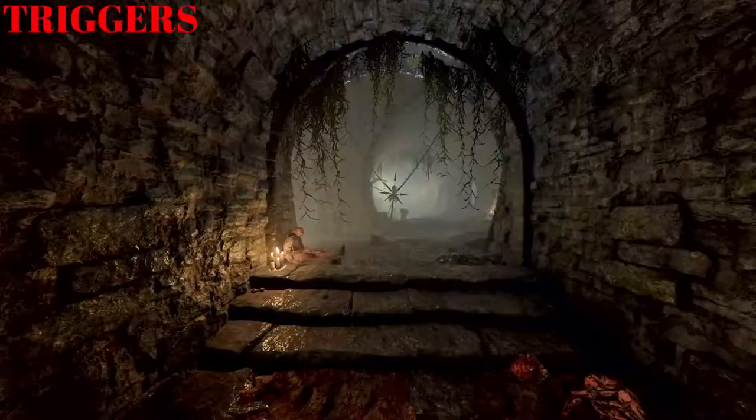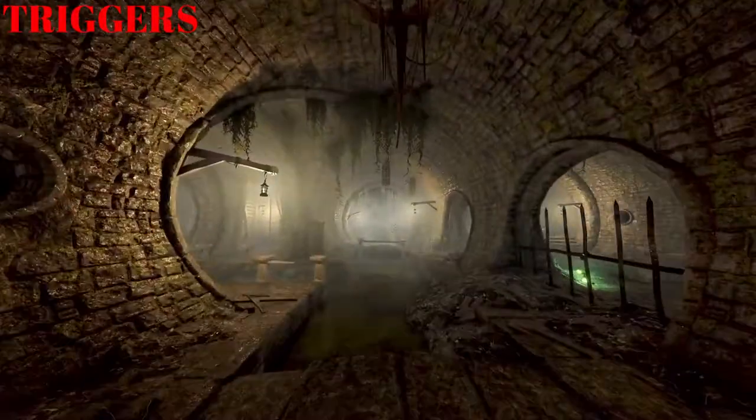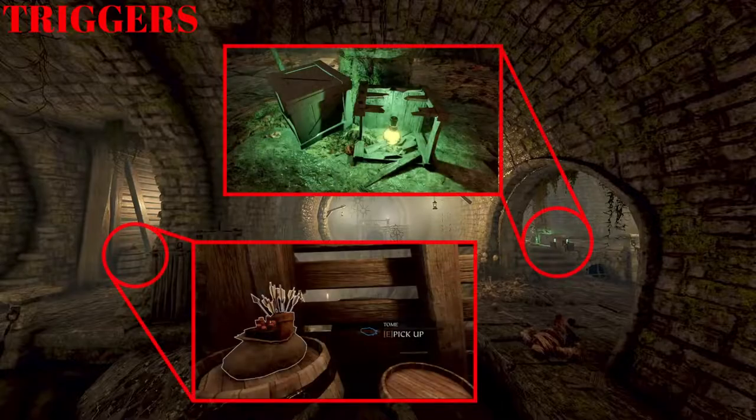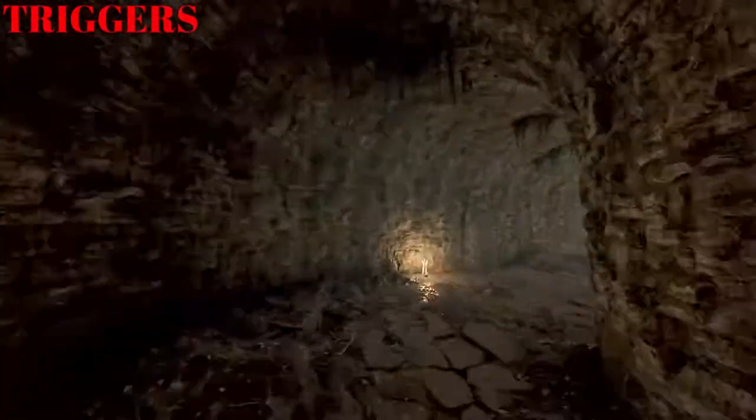To unlock the doors just match the symbols on the doors to the buttons below. Proceed through the opened doors — triggers are back from now until the end of the map. There are two spots on the right for items to spawn, and also on the left you get items on the barrels and you can grab the tome through the wall.